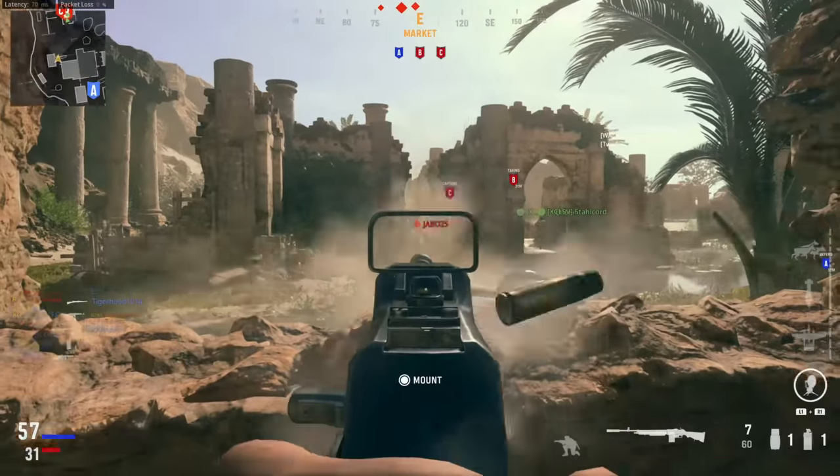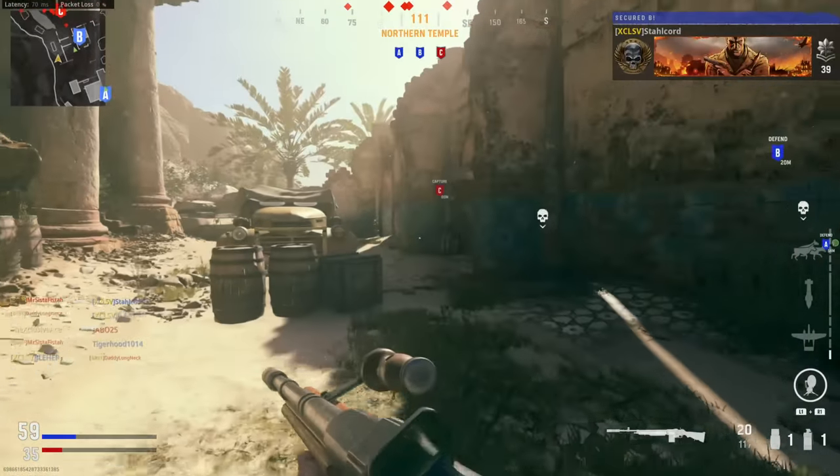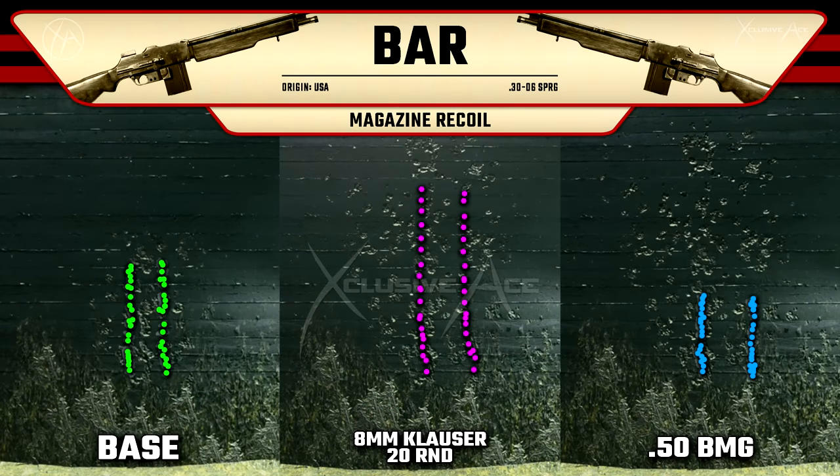That pretty much covers barrel attachments — the others don't change your TTK, so you can check the stats in the menu and decide if they support or harm your build. Now let's dive into magazine attachments, starting with recoil. I was actually quite surprised: the 8mil Clauser rounds state in the menu that they reduce recoil, but since they also boost fire rate up to 508 rounds per minute, the actual recoil pattern technically increases in magnitude. On the other end, the 50 BMG rounds say they harm recoil in the menu, but since they slow fire rate down, you actually end up with less recoil than the base BAR — more accurate with 50 BMG, which is very surprising.